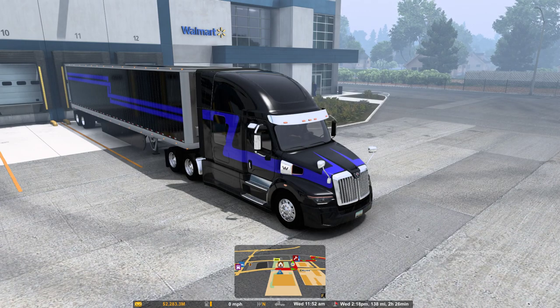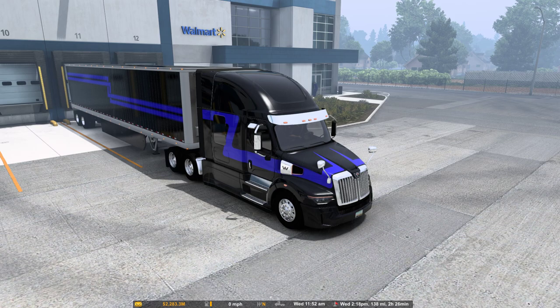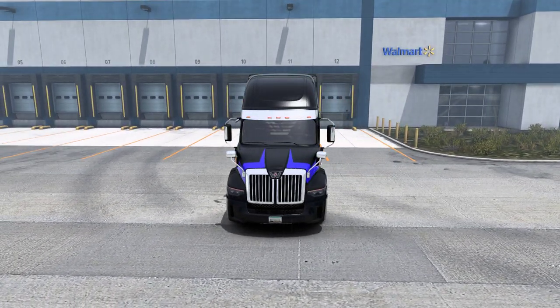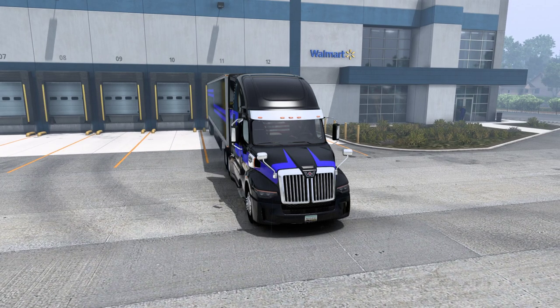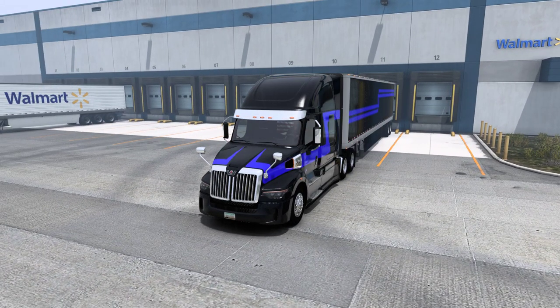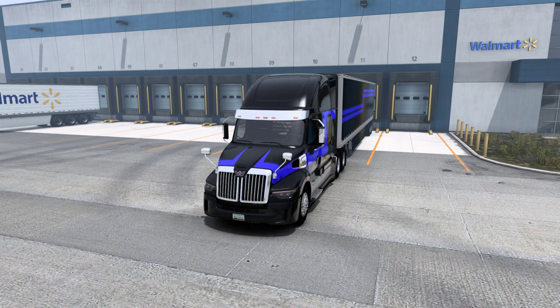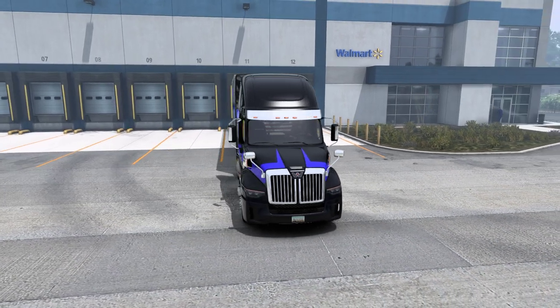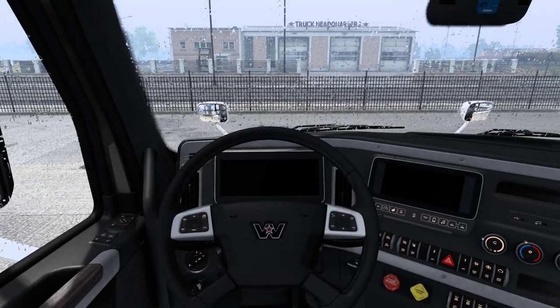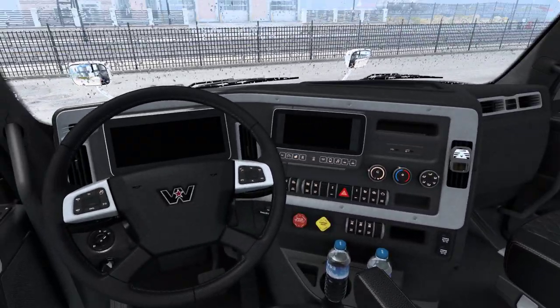Hello everyone, welcome back to American Truck Simulator. We're on our new PC today. SCS did release the Western Star 57X for American Truck Simulator. Today is August 2nd and Montana comes out on August 4th, so we will be doing a live stream run with the truck, but today we'll go ahead and take a look at the truck since it did release today.